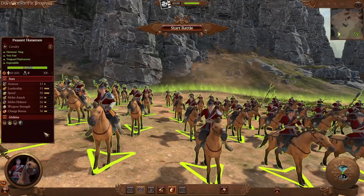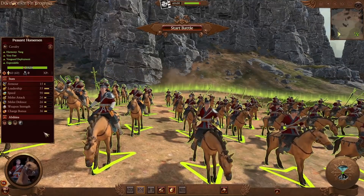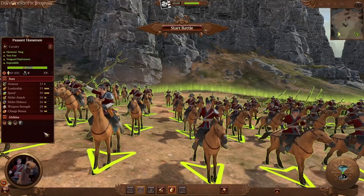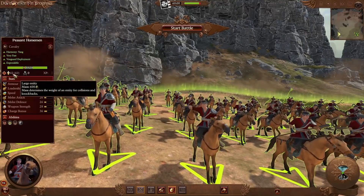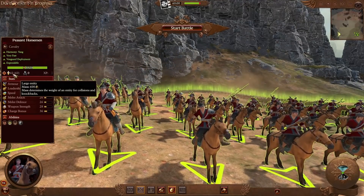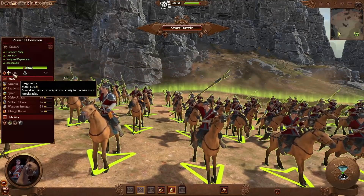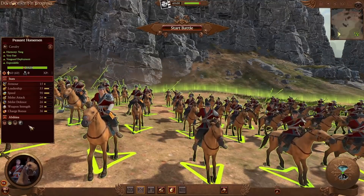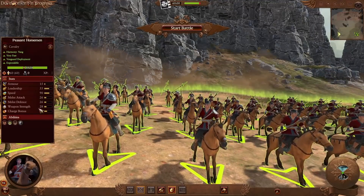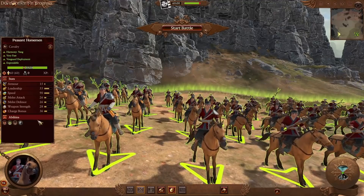Moving on to cavalry options, we start with the cheapest Peasant Horseman at 400. Just to note, we're showcasing all unit sizes on ultra unit size, so cavalry defaults to 60 units per group with a mass of 600, which determines knockback against infantry units with 100, 125, or 150 mass. Like the peasant counterparts for ranged and melee, these Peasant Horsemen are Expendable. They also have Vanguard Deployment, are quite fast at 90 speed, but all peasant units have only 15 armor — that's really their weakness.